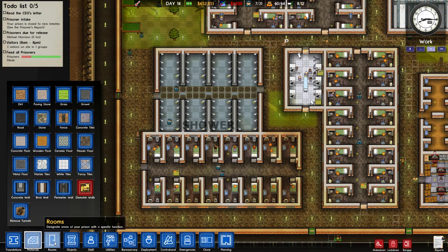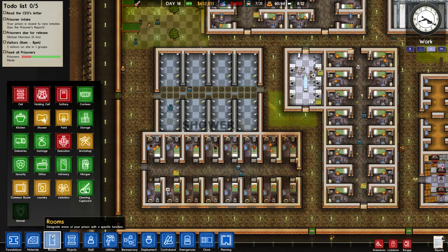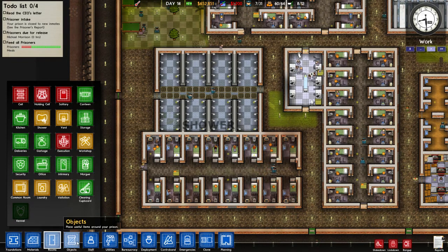Materials look the same. Looks like we might have a few different ones, I'm not too sure. Rooms — we've got Kennels! We've actually got Kennels now, that's quite cool.